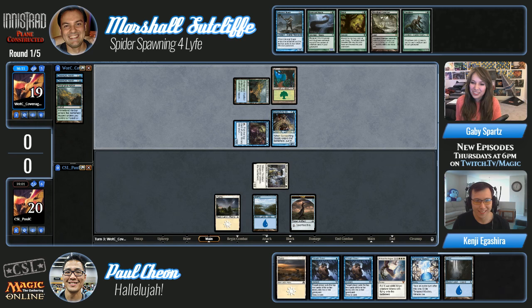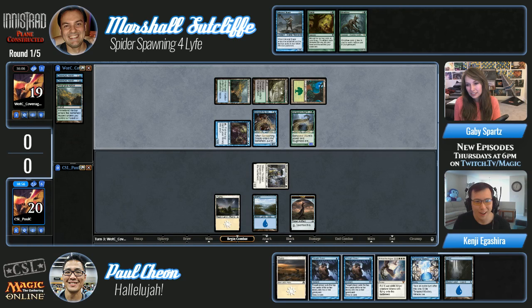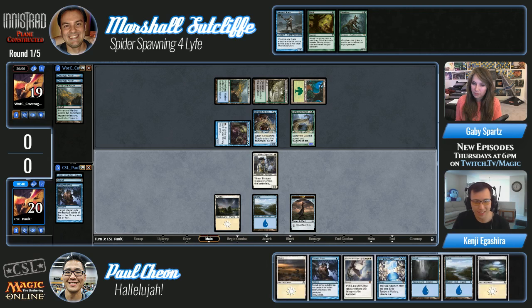You were talking about the Thraben Inspector doing nothing — look at this guy, he's on blocking duty from now on. Paul just wants to buy a lot of time against this. Here comes the Worm, which is now castable and has power and toughness — Marshall has it as a 2/2. Looks like Paul's gonna end the turn with a Thought Scour, but Marshall is well on his way.